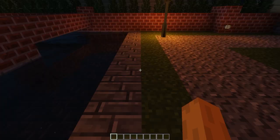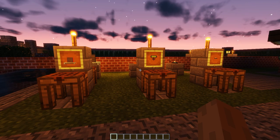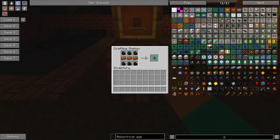Now let's move on to how to actually set up a circuit and power these lamps. Over here I have a couple extra things you're going to need. To be able to use these lights in the most basic way, you'll need some way to provide electricity. Here's the single use battery - it's made using six coal and three copper ingots, giving you one single use battery.